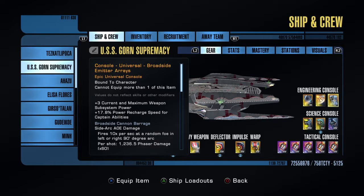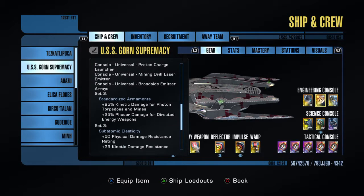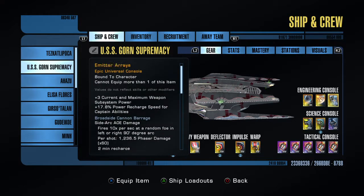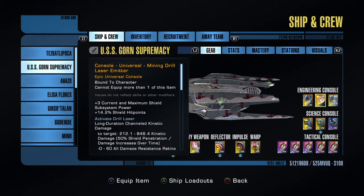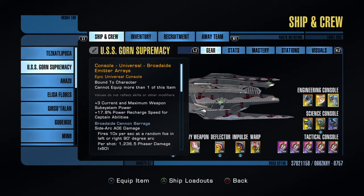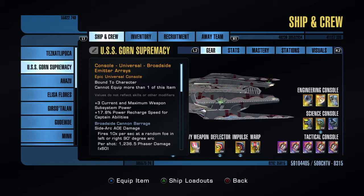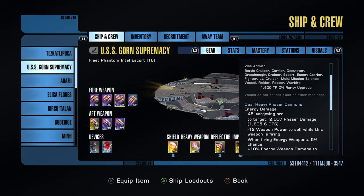Following on from the phaser theme, we're effectively using the Kelvin set — only a two-piece, because all we're interested in is the plus 25% phaser damage bonus. If you don't have the Intel Dreadnought or can't afford one, that's perfectly fine. You can swap out this console for the opposite option: when you open the box to get the mining drill laser — which I think is a few hundred K on PS4 — you'll be given a choice of two: either the proton charge launcher or the mining drill laser emitter. If you don't have the emitter arrays, simply use the proton charge launcher and you'll still get the same set bonus, which all adds up to a fairly decent attack damage bonus.